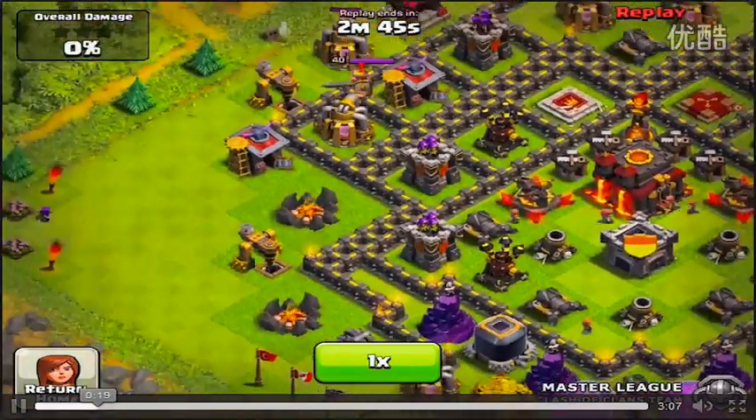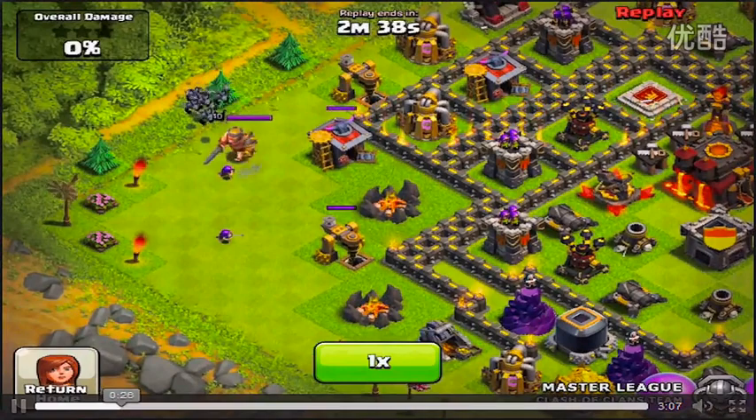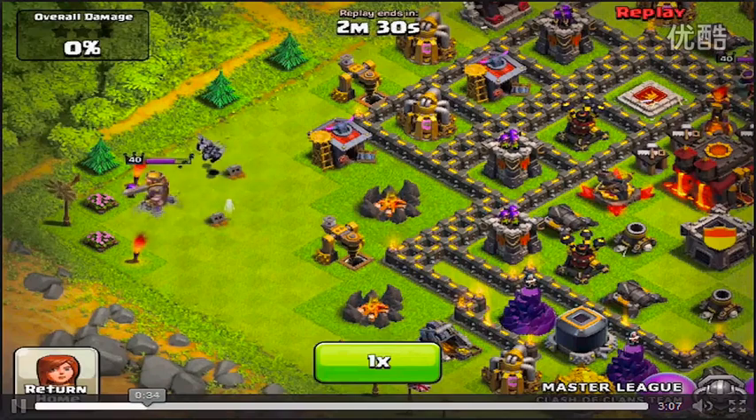The archers are going to take out all these extra buildings on the side right here, hopefully get them one or two percent up higher. There goes that security guard — he's got his nightstick, he's walking around taking out all these bad guys trying to invade his territory.